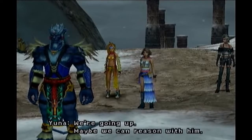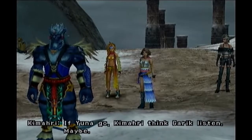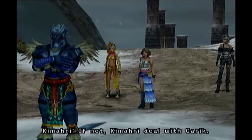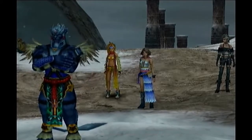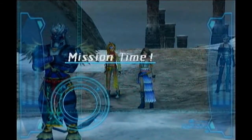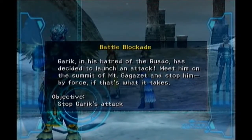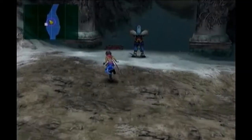We're going to go ahead. If Yuna goes, Kamari thinks Garik will listen. Maybe. If not, Kamari will deal with Garik. And we have a new mission — we have to go and stop Garik and the Ronso youth.